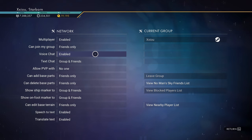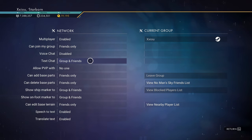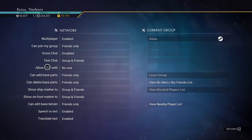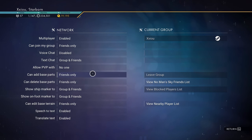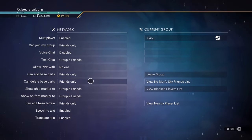There are a couple of other useful settings for playing with friends — like voice chat, which you can enable. Text chat I believe is only on PC; someone could correct me if I'm wrong. Here is also where you can turn off PvP, so if you don't want people to ever be able to hurt you, just turn that off. There are also options for whether you want friends to be able to build on your base.